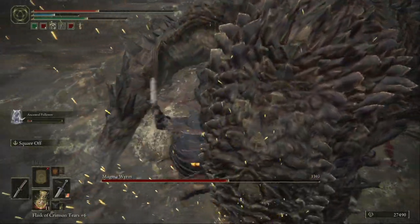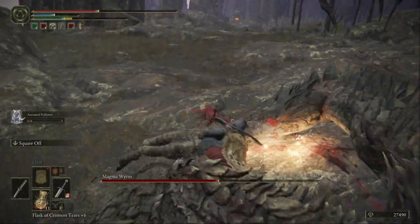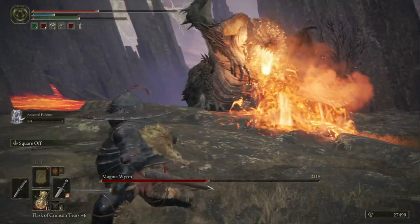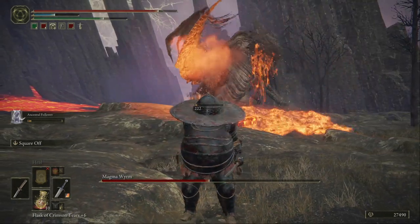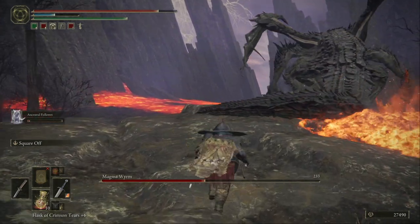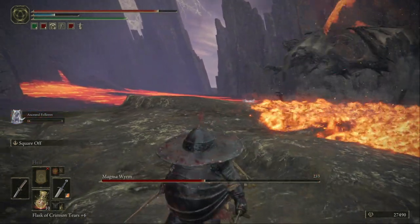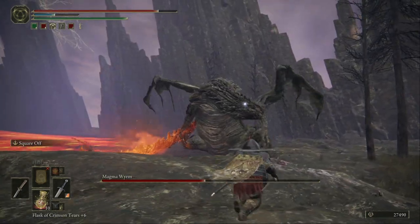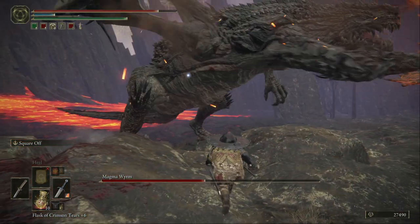When he falls down like that you can just go right ahead and stab him in his eye. When he spits out lava like this, he's eaten something bad, so you need to watch out. I'm keeping my distance because I'm afraid of his lava breath.